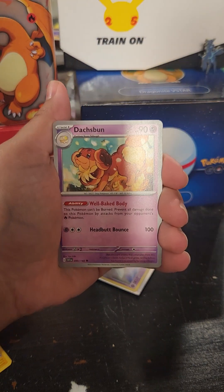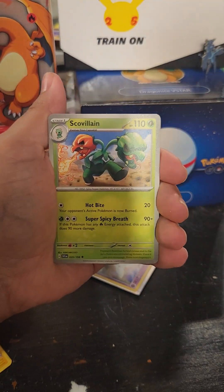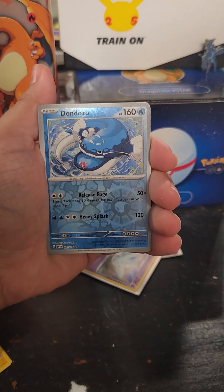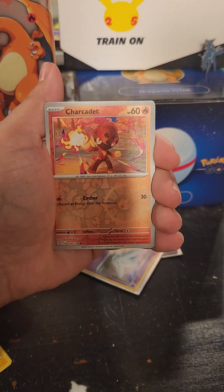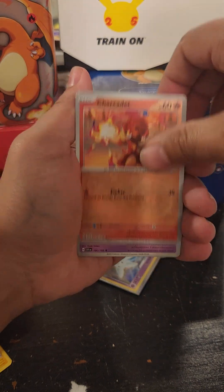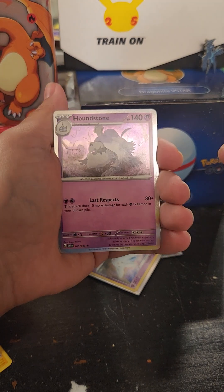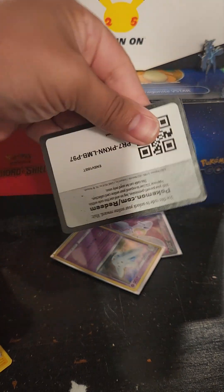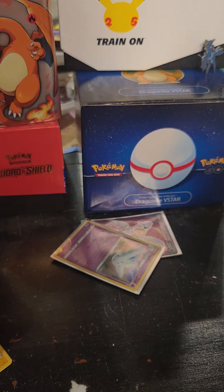Look at that one, that's cool artwork. We're gonna figure it out — that's a reverse, see, a shiny. Yeah, another reverse. Oh hey, that's cool, we got another one. And this is our holo, this is our rare. And that's it. This is a code card — you can give the code card to whoever's watching.